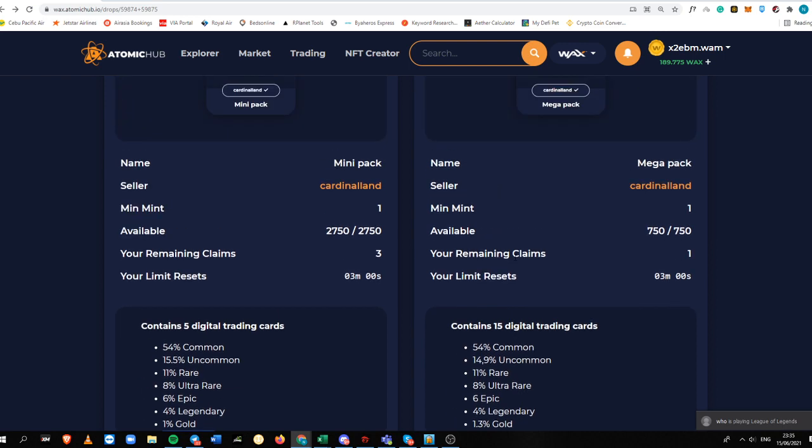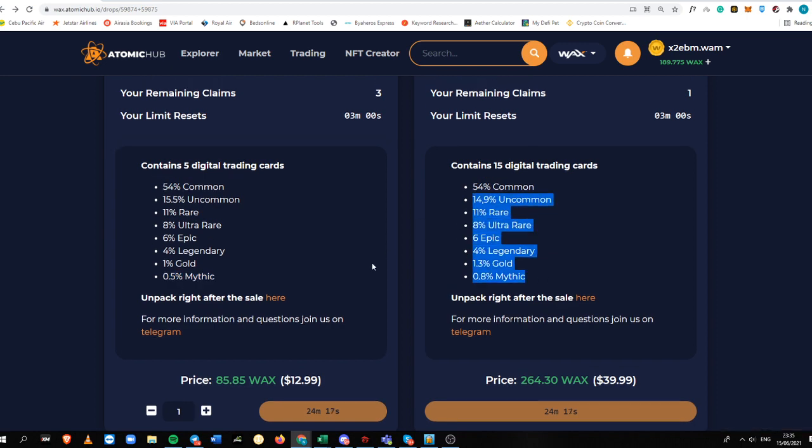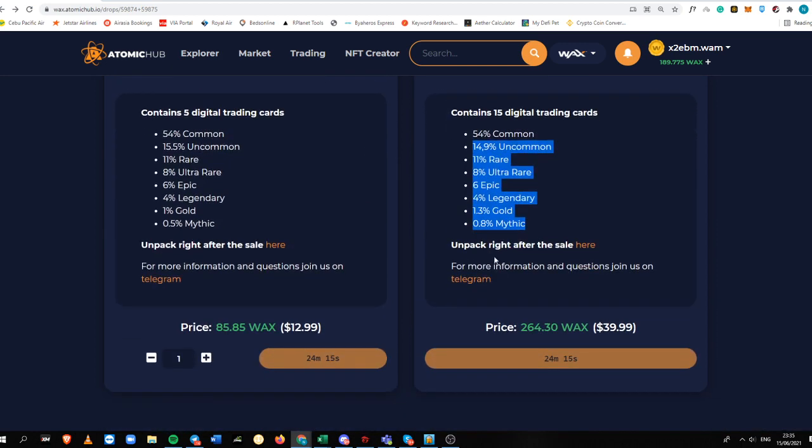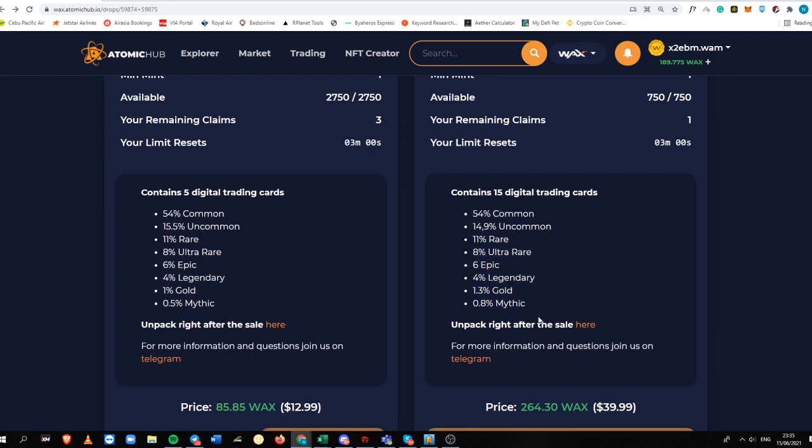For the mega pack, you'll get 15 cards but you need to pay $39, which translates to 264.30 WAX right now. The rarities here are pretty much better than the mini pack — it has 1.3% gold and 0.8% mythic, so this presents a much better chance for you to get a super rare card.